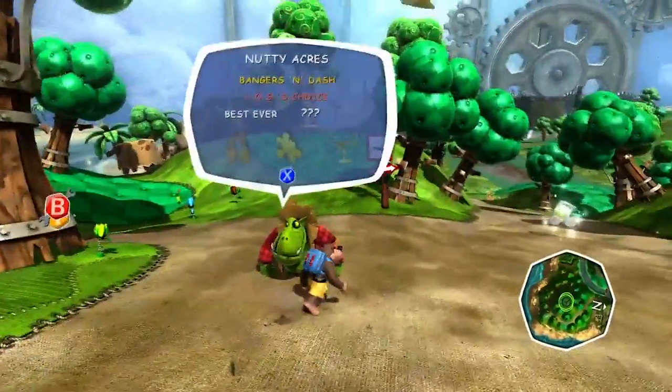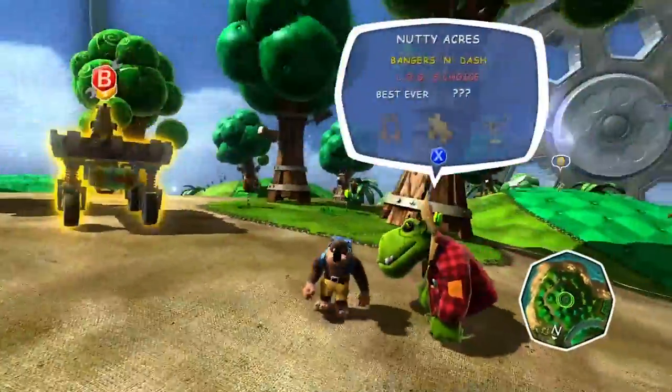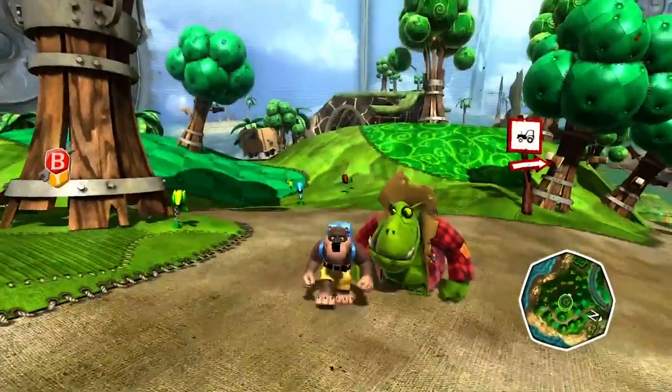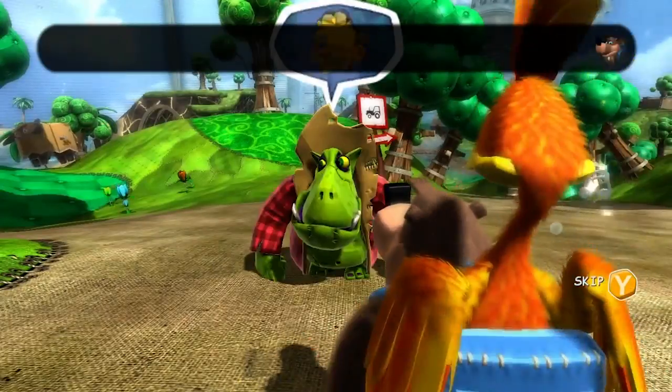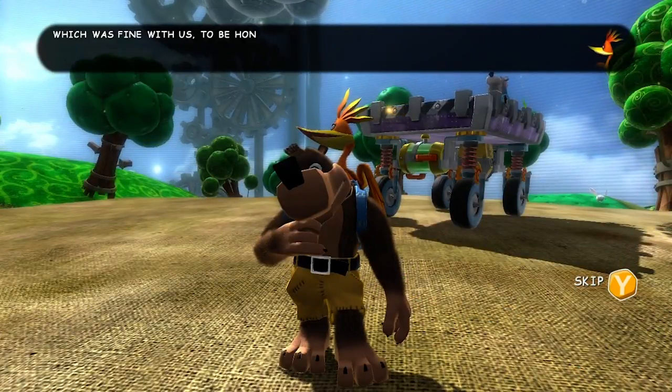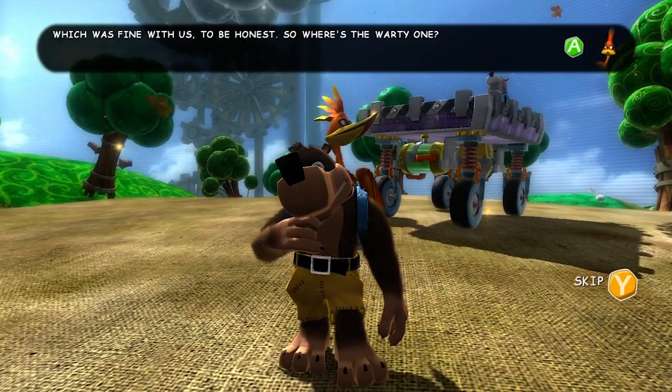Okay, so let's start. What is he? Is he like a lizard? But he's got no tail. I don't know, we'll call him a lizard thing. His name is Klungo, I think, if I read that correctly.